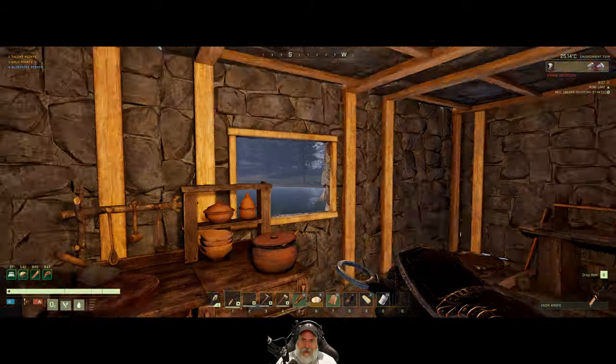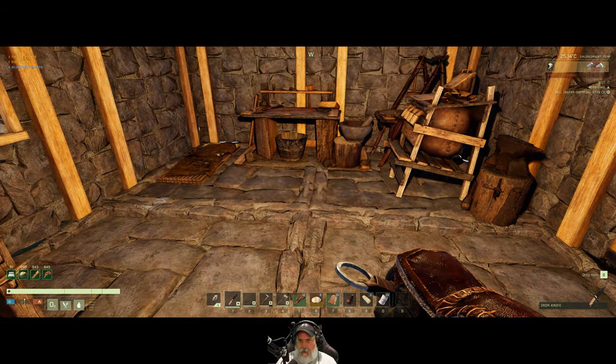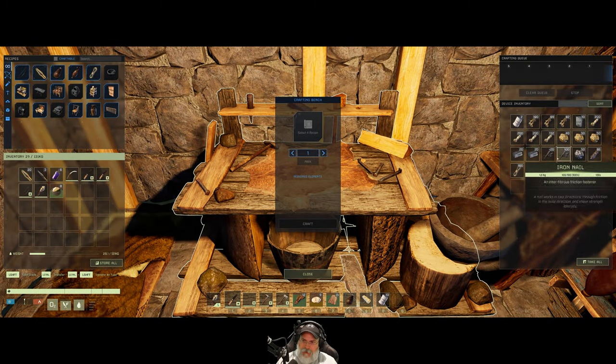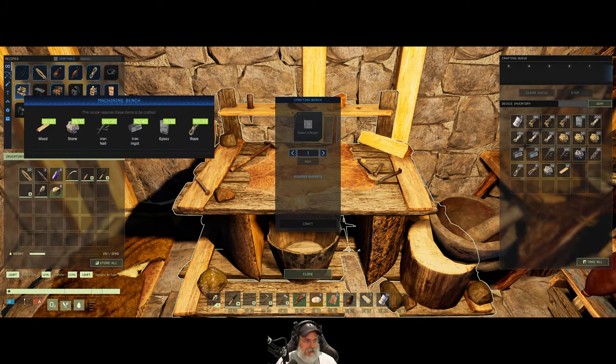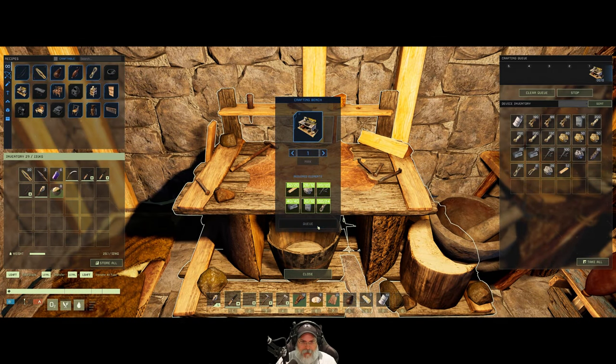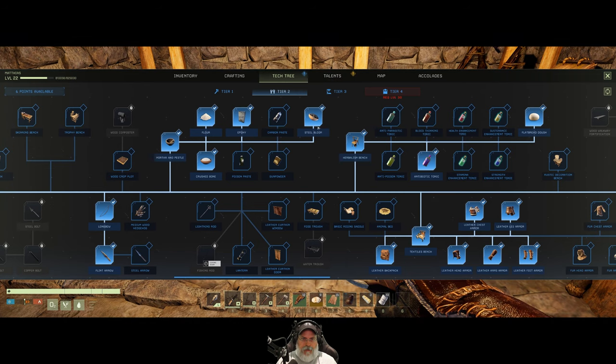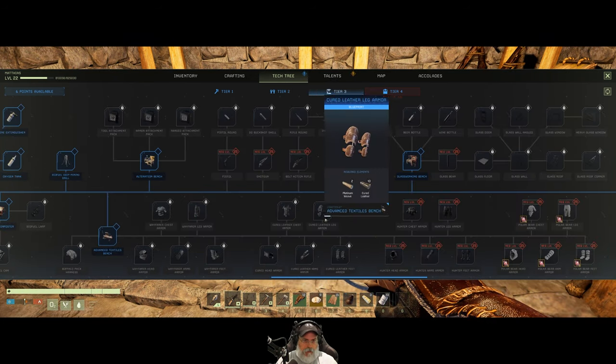I'm an old guy gaming in this episode. We are going to make our machining bench as the first thing. I have all of the stuff in here ready to make the machining bench, so let's get that crafting right now. While we're waiting for that, we do have some talents and tech tree stuff, and we want to go to Tier 3.